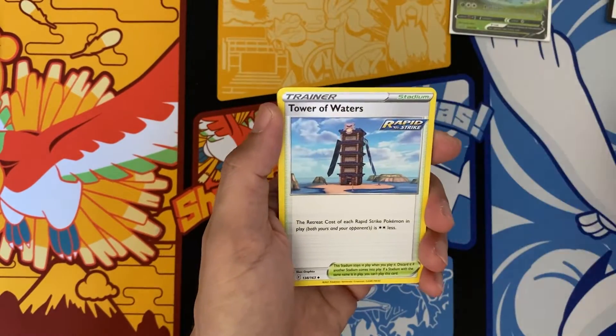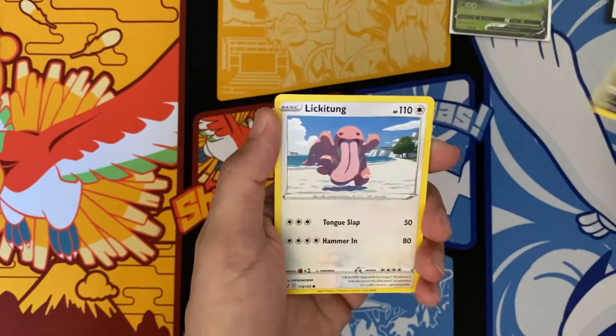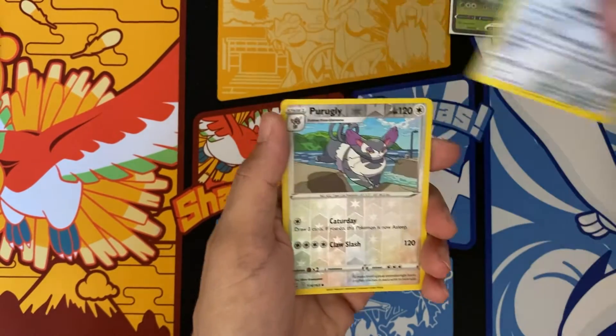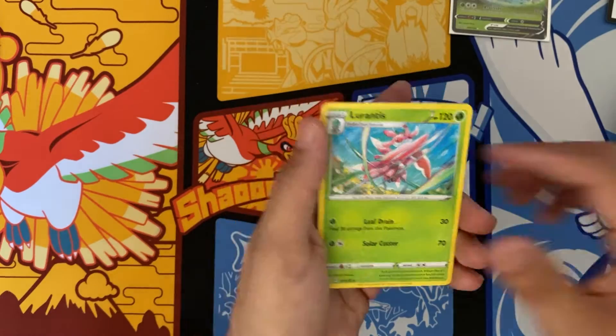Carnivine, Escape Rope, Tower of Waters, Houndour, Lickitung, Horsea, Mankey, Mawile, Prigley, Lurantis.